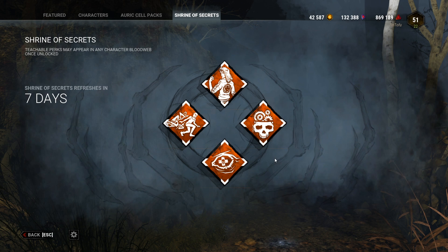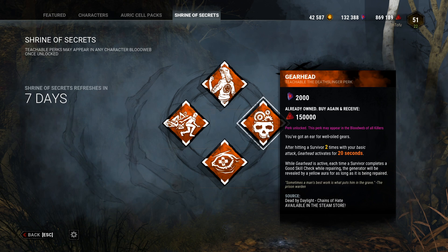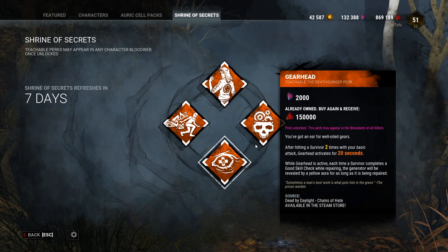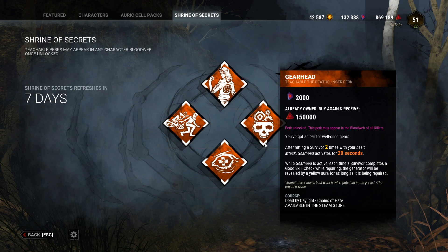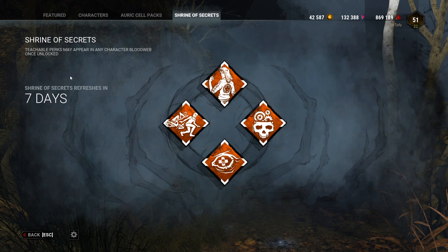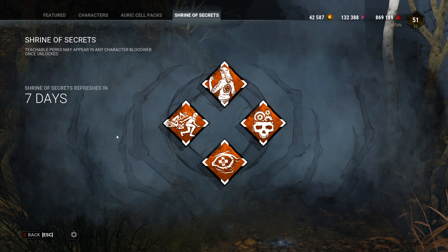In today's shrine for killer, we have Gearhead again — I'm pretty sure I already did one on Gearhead — and then Nurse's Calling. This just screams stealth killer to me, like both of these perks just scream stealth killers. So let's go through these together, I'll pick a killer and we'll just do it.